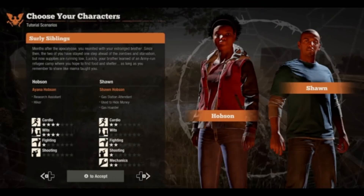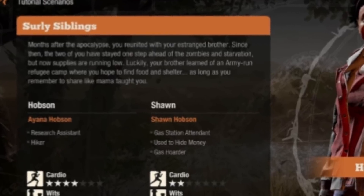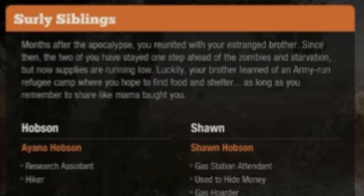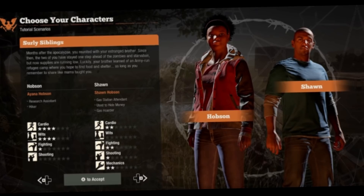The third duo's names are Hobson and Sean, and their tagline is Shirley Siblings. Their bio reads: 'Months after the apocalypse, you reunited with your estranged brother. Since then, the two of you have stayed one step ahead of the zombies and starvation. But now supplies are running low. Luckily, your brother learned of an army-run refugee camp where you hope to find food and shelter — as long as you remember to share, like Mama taught you.'